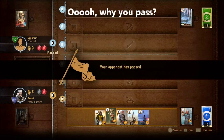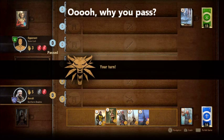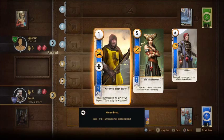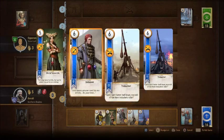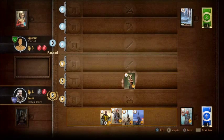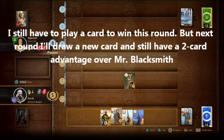This is really interesting. I've dropped the round — he's up one — and he decides to pass right away, and that's a mistake. Because with my Northern Realms deck, one of the other abilities unique to this deck is that at the beginning of the third round of a match, I get to draw an extra card from my deck. So this is an easy win for me.